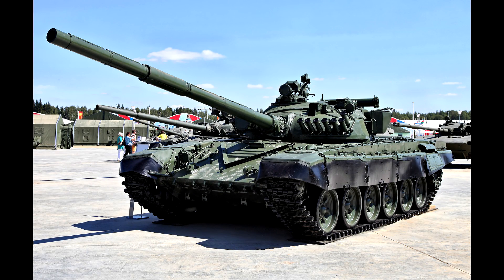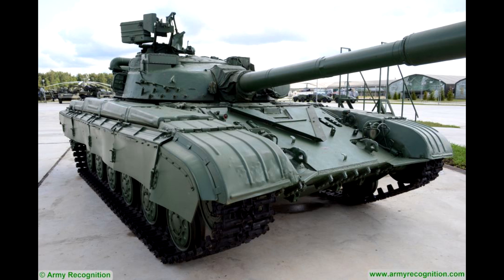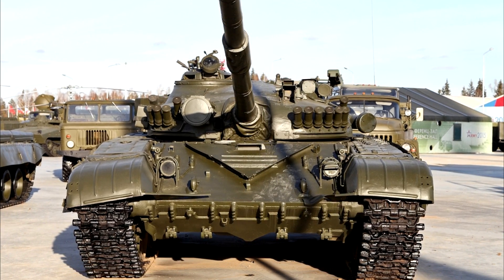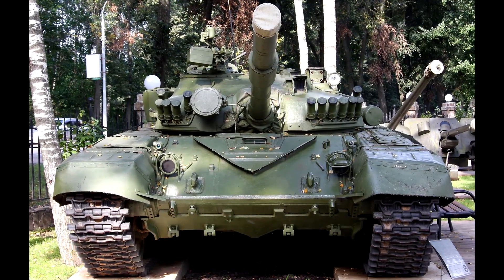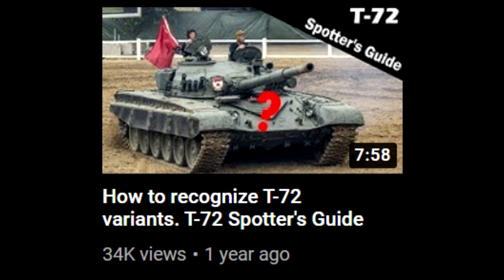A year later, the T-72A entered service. It wasn't really great — it was comparable to T-72 Ural-1 in performance, with the same armor, so its protection was comparable to T-80B. T-64B still had the worst protection out of all three. But T-72A still had the worst fire control system: no automatic lead, no wind sensor, and no ability to launch ATGMs. T-72A did get a new gun, but all variants were getting new guns as they were upgraded.